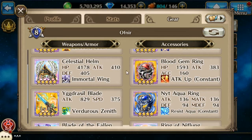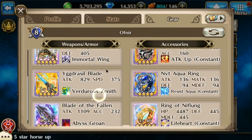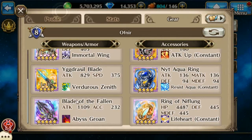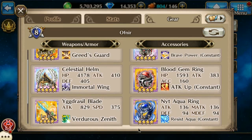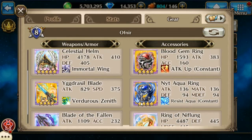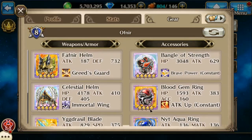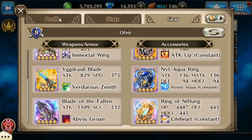Let's move to Ayame. We've got the Fafnir helmet, the celestial helmet for a little bit of healing, attack, good HP and defense bonus. Another Yggdrasil blade because it applies to the front two heroes, so having two is good. Then the blade of the fallen for the attack power it gives, and a basic ring for a little bit more survivability, some attack buffs, and HP — the ring of Nifflon.